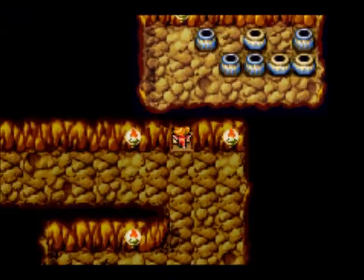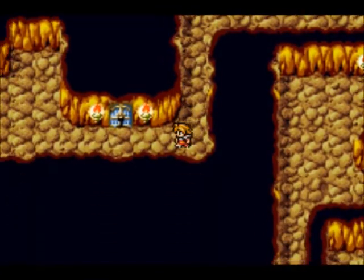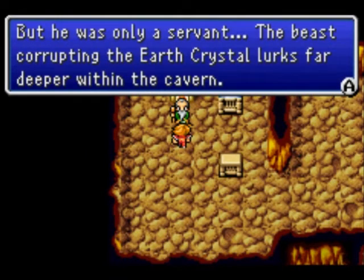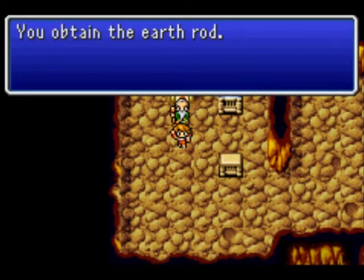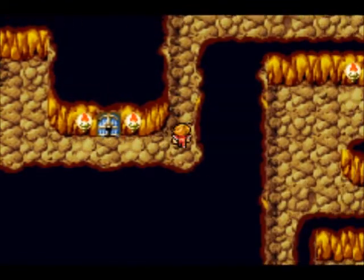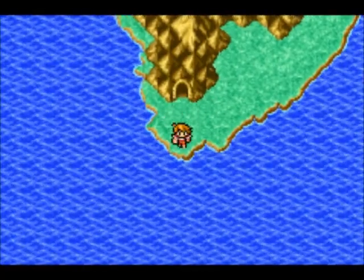Down here we have the sage's cave, which is a really small area. We check his pots for any loot we can take from him — apparently not, whoever the sage is. He must not be that important; he's living in this little house and nothing's really going on. We did defeat the vampire. He will give us the earth rod, and if you remember that stone slab we saw about three to five minutes ago — well, that's where we gotta go and we gotta use the earth rod on that.